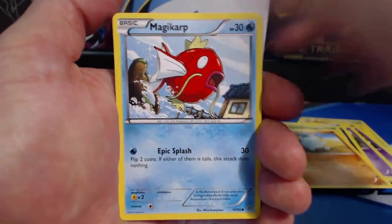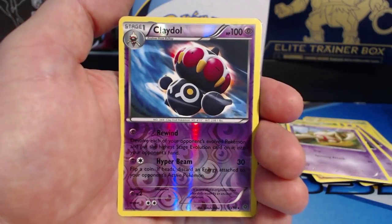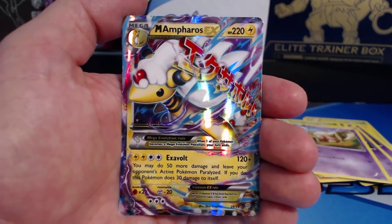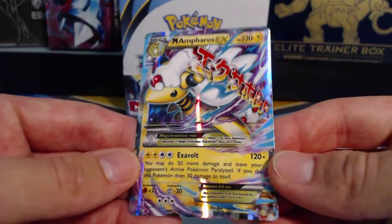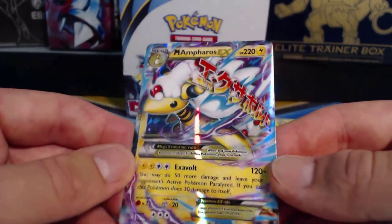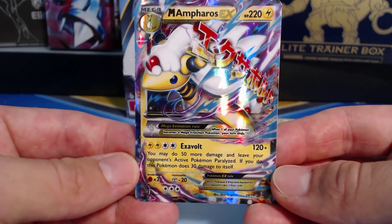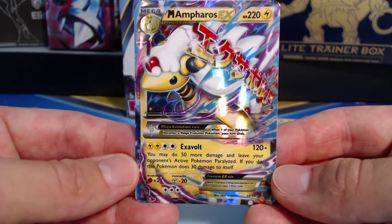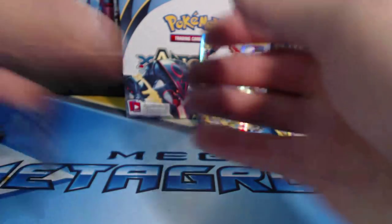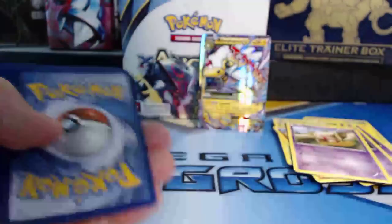Pack four: Spinarak, Quagsire, Magical Heart, Unown, Baltoy, Sligoo, Paint Roller, Ariados, Ariados, Klefki — Reverse Holographic Rare. And a Mega Ampharos EX! It looks like it has a bunch of whipped cream on its head. It does Volt X for 120 plus damage — you may do 50 more damage and leave your opponent's active Pokemon paralyzed, but this Pokemon does 30 damage to itself. You could do 170 damage and just use a Potion next round. We got ourselves a Mega Ultra Rare!